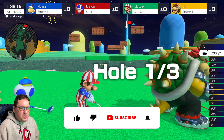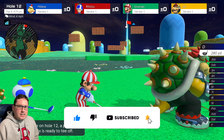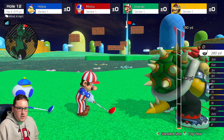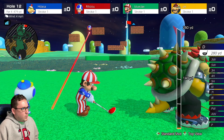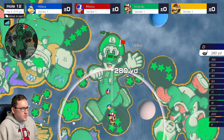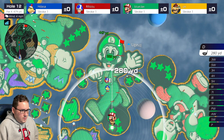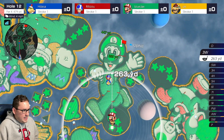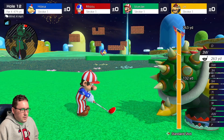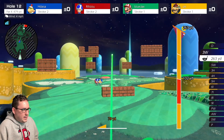Welcome back to another video. Today we're playing Mario Golf Super Rush, doing an online ranked match. First hole, All-Star Summit, par 4, 479 yards - it's a long one. Going to do a three wood to make sure we get there but don't go too long, so backspinning it with the three wood.